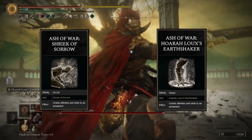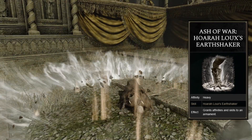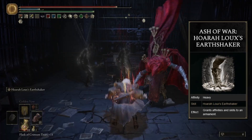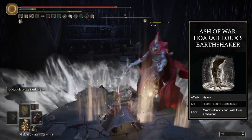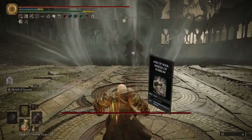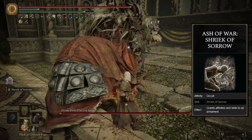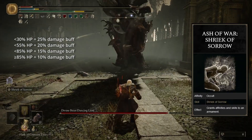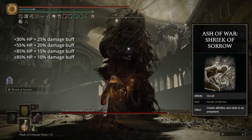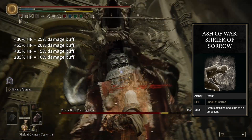There are two Ashes of War that I switch between. One is Horalu's Earthshaker. This is the one that thematically fits this build the most. You deal good damage in an AoE and it's cool for clearing trash mobs and such, but it's way too slow to use against most bosses. And so for them, I switch to the Shriek of Sorrow, which gives us a 10% damage boost by default, but the amount is increased when your health is low. The best part about this skill is that you don't need to stay at low health to keep the buff — you can just use the skill and then heal after, and you'll keep the larger buff.